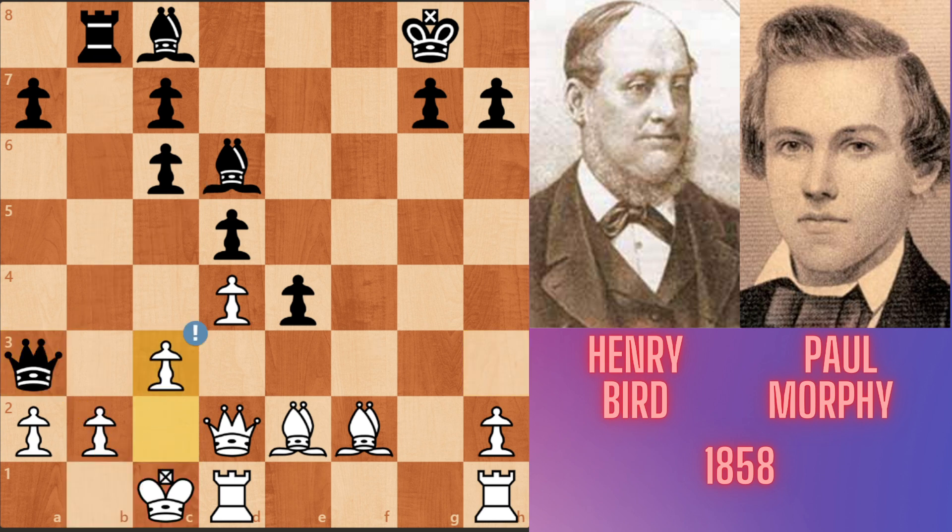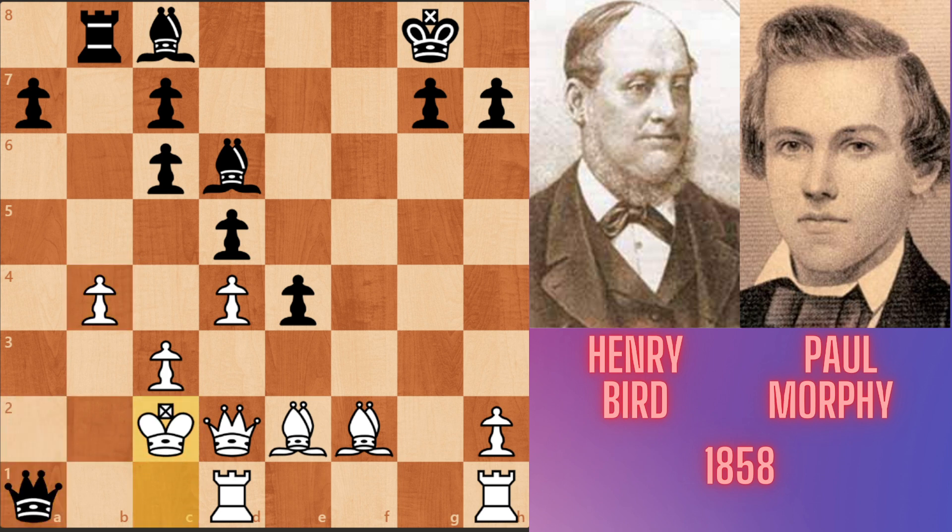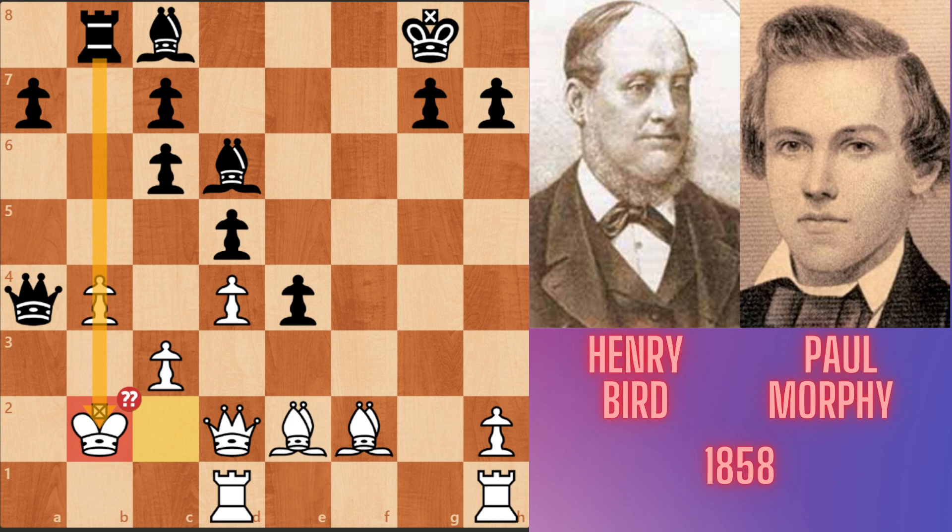Bird played c3. Queen takes a2, played by Morphy. B4. Qa1 check, king c2, Qa4 check, king b2 — and that was a blunder. Instead, if Bird had played king c1, the game would have been almost equal. But after the king b2 blunder, Morphy played bishop takes b4, sacrificing the bishop.